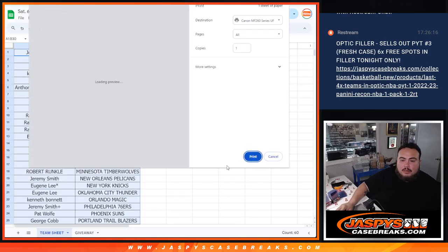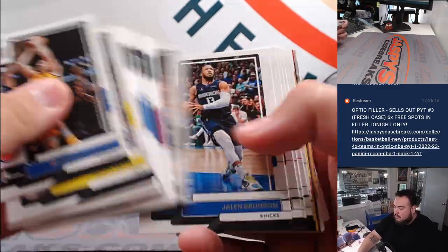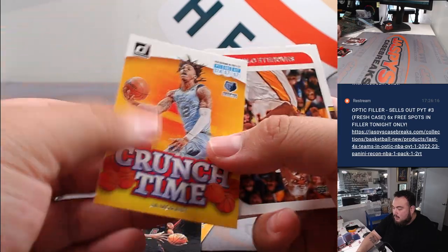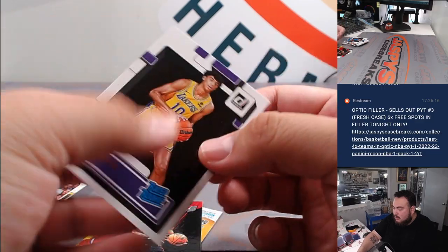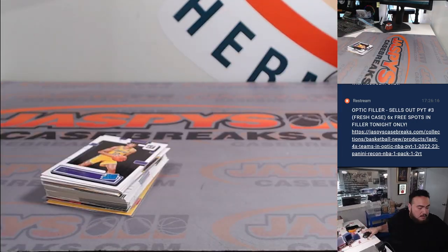Alright guys, let's do the pack filler now. Here we go. First one is a Kevin Durant press proof. Marvel's Kawhi Leonard. John Morant. Shaq. Nothing crazy, unfortunately. But we just started a fresh box, so whenever we do more fillers of this, there should be some really nice stuff. Alright guys, pack filler done.